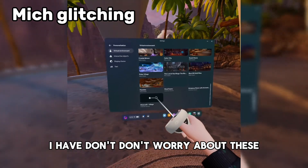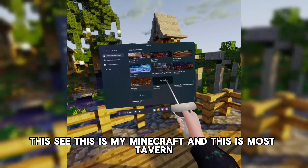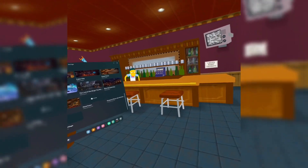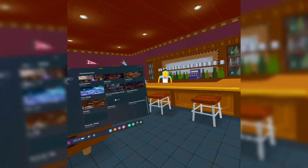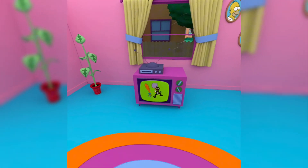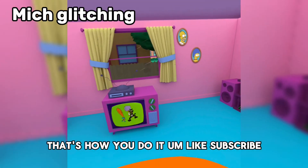Don't worry about these. See, this is my Minecraft and then this is Myst Tavern. You can download this if you want to, but yeah — and then this is the Simpsons one. That's how you do it.